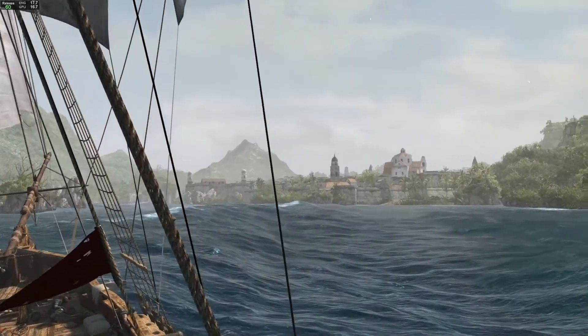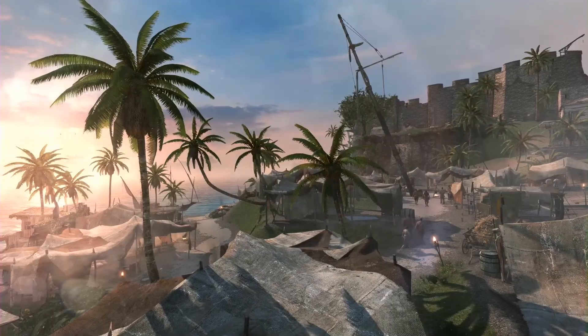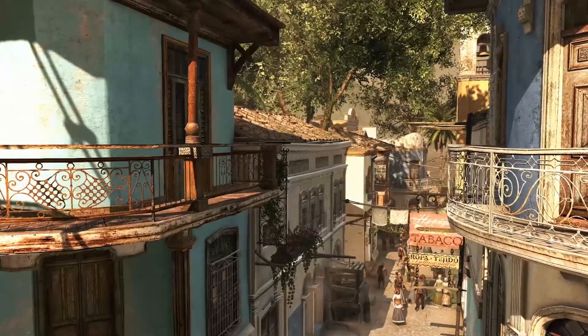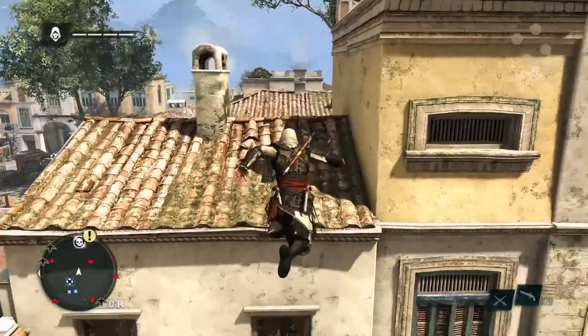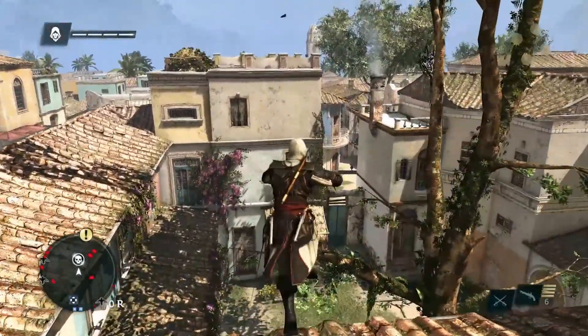Now that we've finally reached Havana, one of our three major cities along with Kingston and the Pirate Haven Nassau, each city has a unique flavour and feel. Havana is a Spanish-styled city, built as an homage to the cities from AC2. We love the roof running and the verticality of those cities, so Havana was built with that in mind.